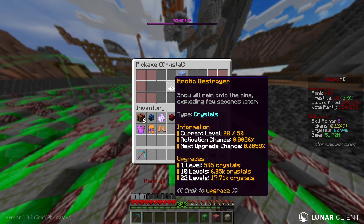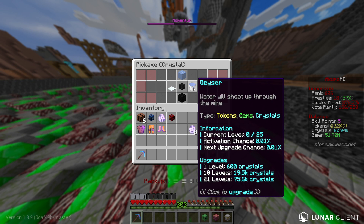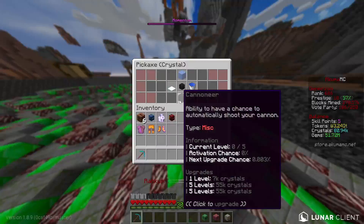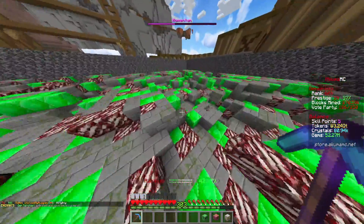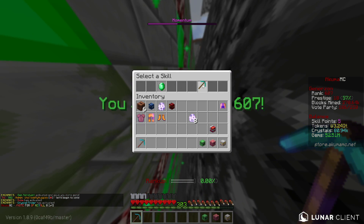Looking through the rest of the enchants: this one is just crystals, this one is tokens and gems, this one is tokens, gems, and crystals, and then this one is miscellaneous — that's just your cannon, it has a chance to shoot the cannon which is crystals technically. But also, we have five skill points to spend. So let's actually spend them on the right skill tree this time. We are looking to get the robot finder book.